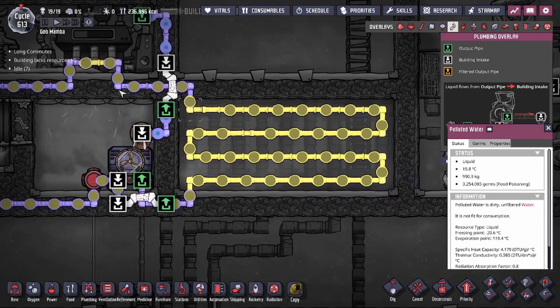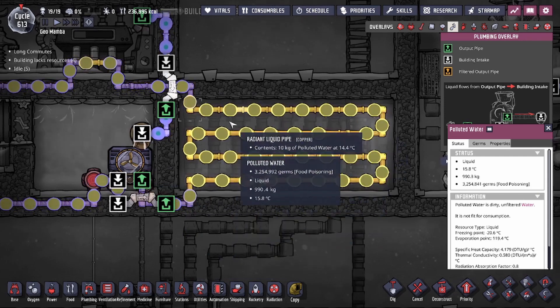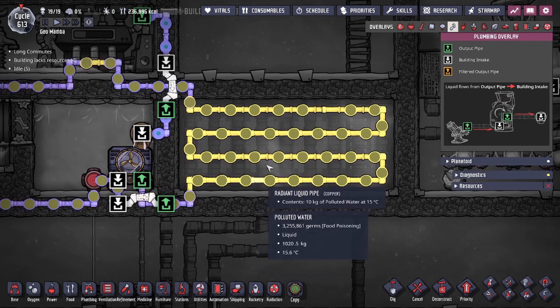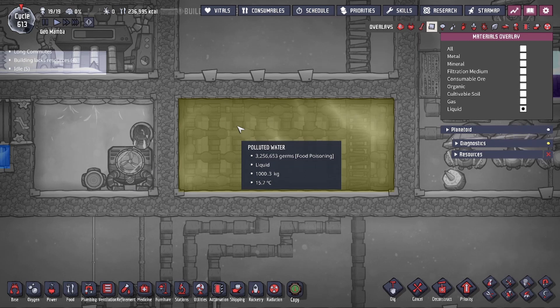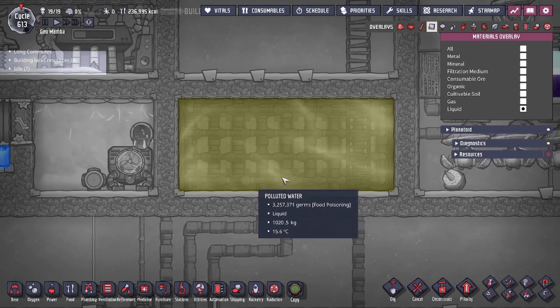I also have an aqua tuner running on a pipeline with polluted water. As you can see right here, we have the steam turbine and aqua tuner combo, and this is what controls the temperature of the radiator box. Our aqua tuner is set to 16 degrees, meaning the water is getting around 16 degrees — a little bit low, but because of that we are able to super-chill the oxygen as it comes through.